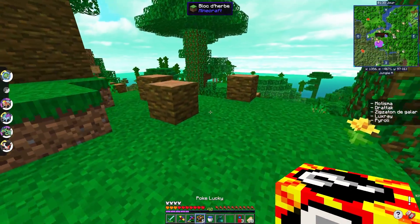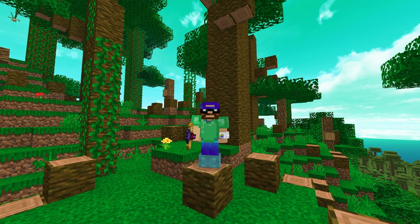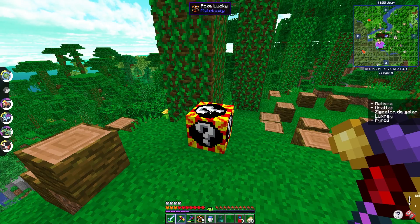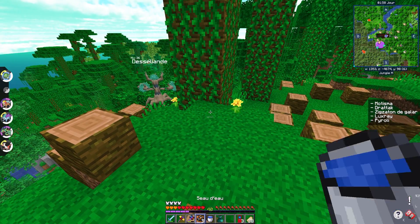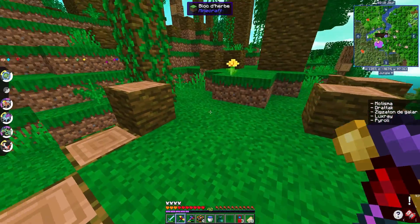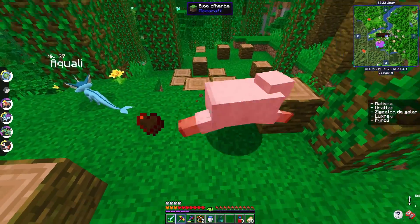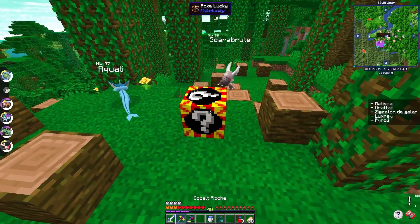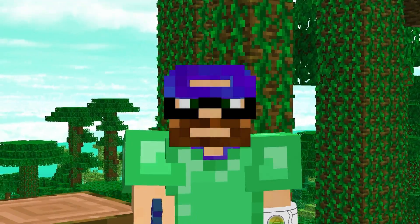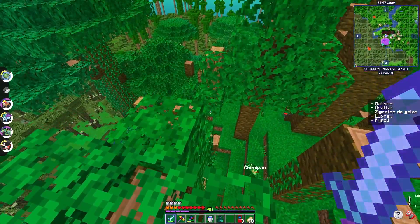We have a full day to wait, so let's open the Lucky Blocks. A reminder: we open one per 1,000 likes, and they can give Pokémon ranging from normal to legendary. Let's break them — aliens, not interesting. An Aquali appeared — we're looking for Pyroli, that's a shame. A Mouton, a Scarabru — none on our list. This is the worst Lucky Block opening since the start of the series: not a single legendary, not a single shiny, nothing useful.